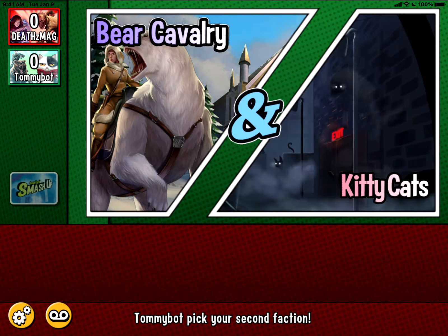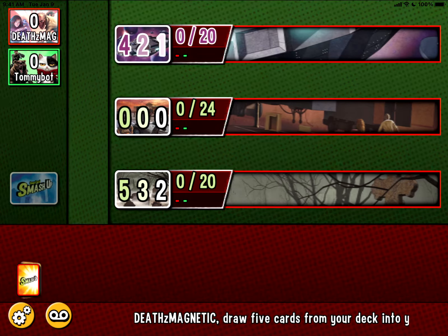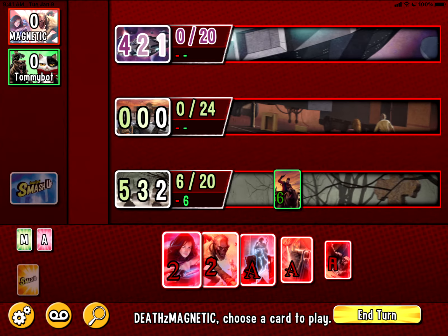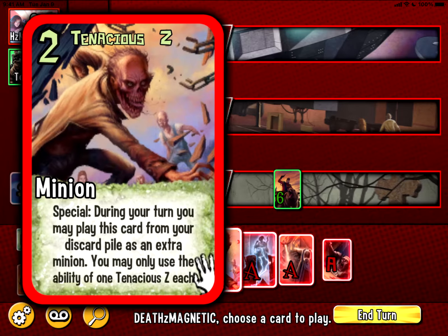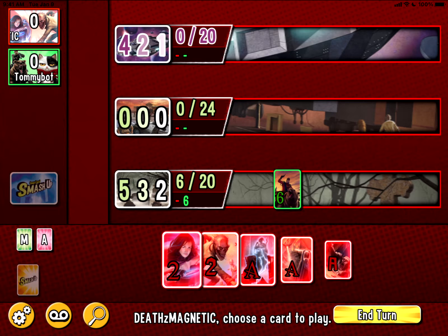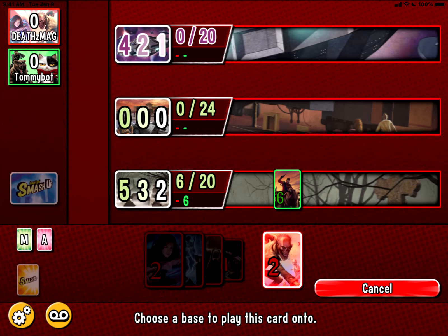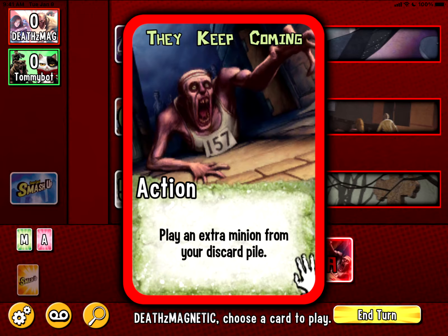They got kitty cats, which I don't think was in the base game either — interesting. So you've got your three bases and your cards — you can touch a card to see what it does. The nice thing is you can scroll through your hand without having to pick each one. And if you accidentally select a card, you can cancel it, which is really nice because sometimes when scrolling I'd press too hard and select a card. It doesn't automatically play it, so you can cancel — like right here if I decide I don't want to play that minion, I can cancel.